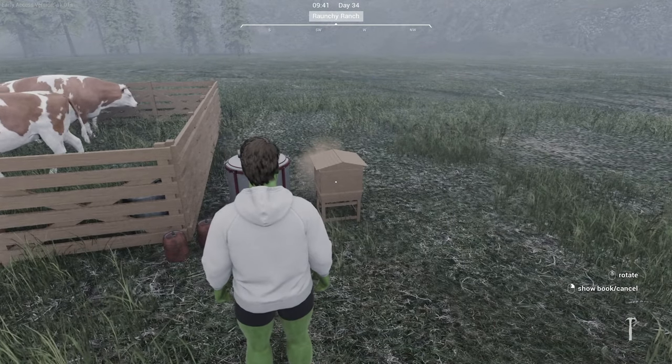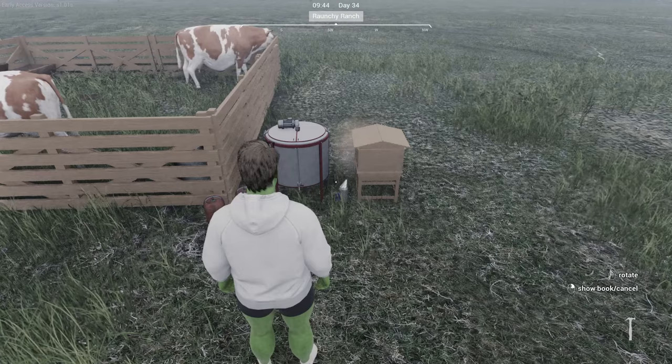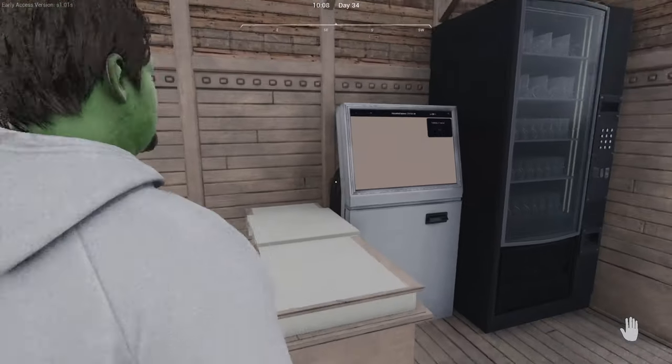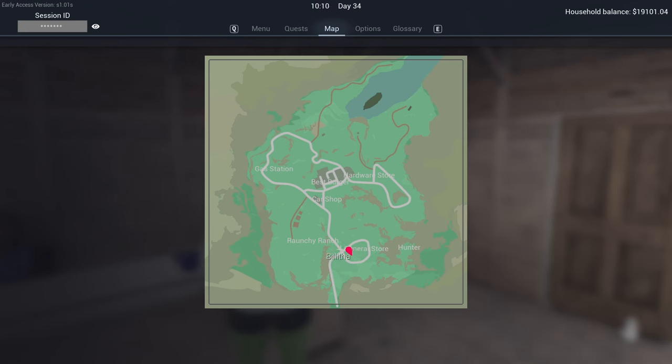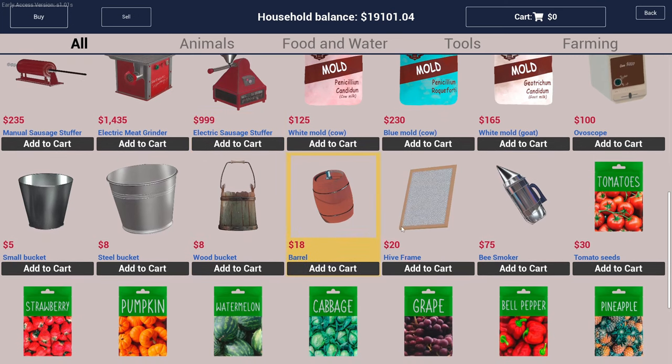Once you have both placed down, you're going to need a couple of extra bits. Head to the general store, found right here to the southeast of your ranch. You'll need to buy five hive frames and a bee smoker — that's $175. I also recommend buying two barrels for $36, which you'll need to extract and sell the honey.